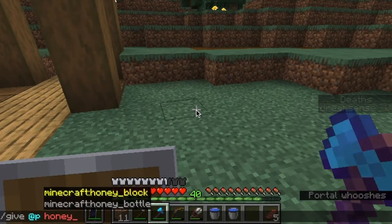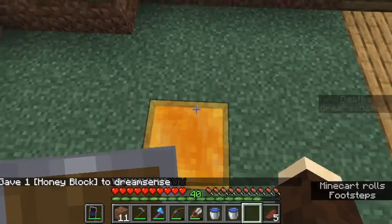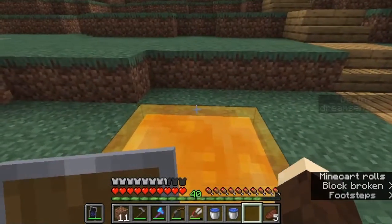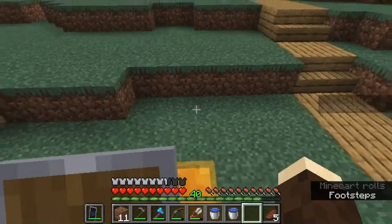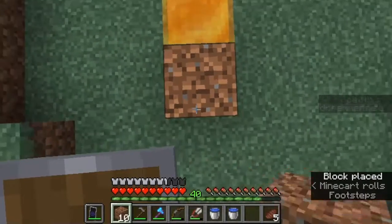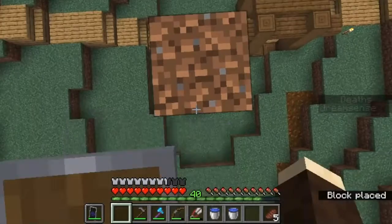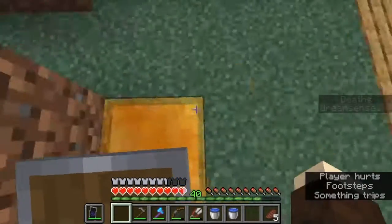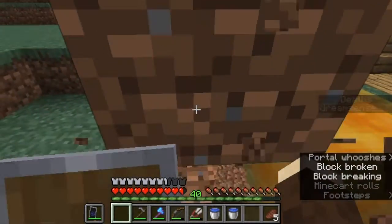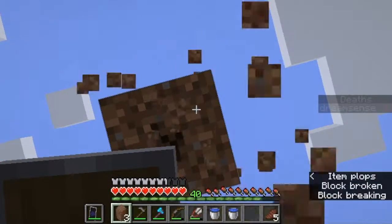Honey block. So there is a honey block. I'm not sure how to explain that — it's something. Let's see what fall damage we can get off a honey block. Will it do like a slime? So you do get fall damage off a honey block. You do not bounce. That is good to know. I wasn't really expecting to bounce, but you never know.